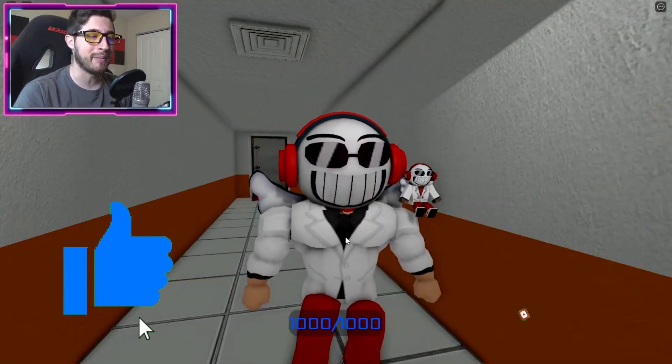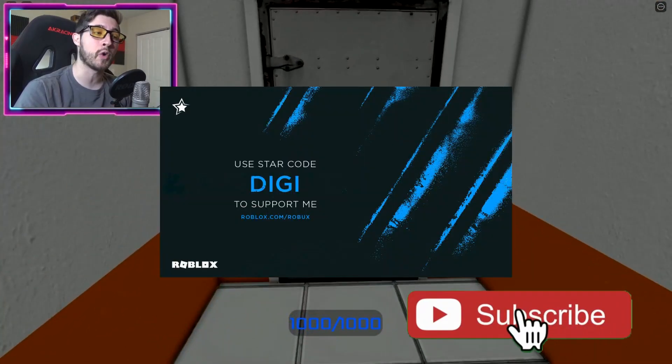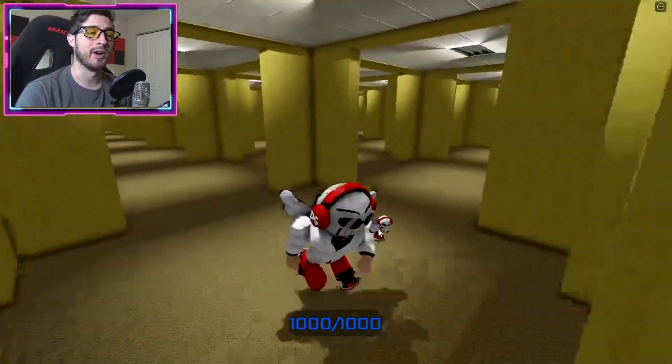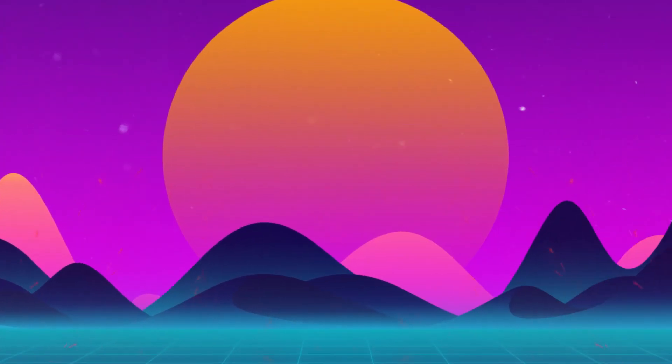If you enjoyed, leave a like, subscribe down below, and join the badge hunting squad today. Use star code Digi whenever you buy Robux or Premium, and check out my Robux group, my Twitter, and my Discord — links in the description down below. As always, stay cool and go love badge hunting, bye!